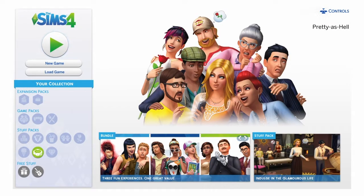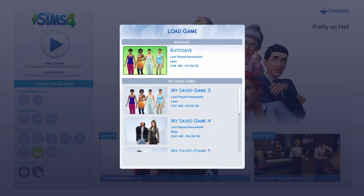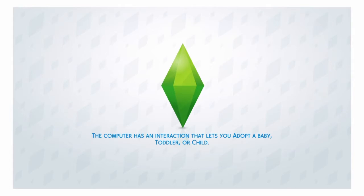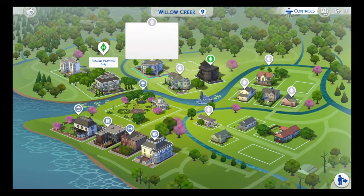Hey everyone, this is Pretty as Hell, welcome back to Sims 4. Today I'll show you how to get the ghost family, which you need eight ghost members in a house. The easiest way to find a ghost is to play the oldest save that you have on Sims — like the first family you created that's been there for five or six generations. As you can see, that's an old family I play and they have the whole level up on careers, skills, whatever.